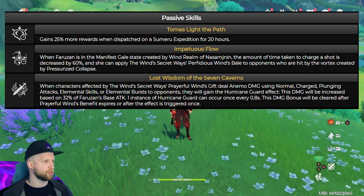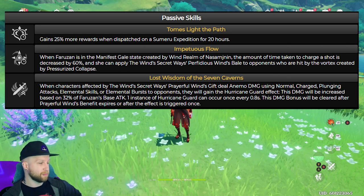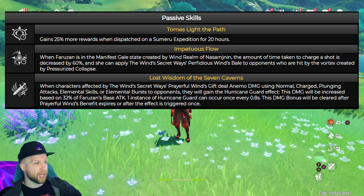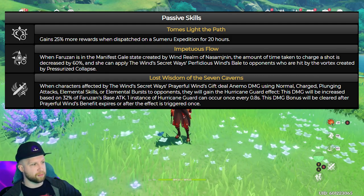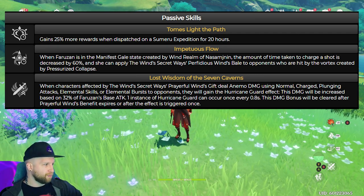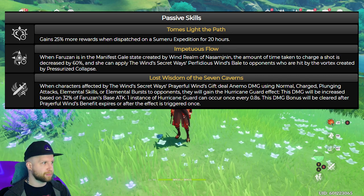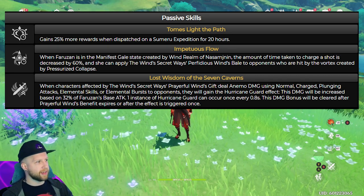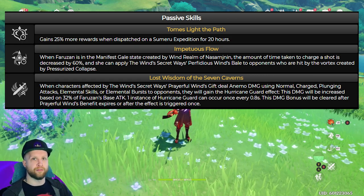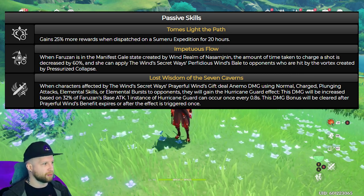Moving on to the passive talents: the first gains 25% more rewards when dispatched in Sumeru. The second is when Faruzan is in the Manifest Gale state created by Wind Realm, the amount of time taken to charge the next shot is decreased by 60%, and she can apply Perfidious Wind's Bale — the effect that triggers in the ultimate — to opponents who are hit by the vortex created by the Pressurized Collapse. Ultimately, you need to have your charged shots go off first, and then you can trigger the passive damage buff of your ultimate, just stacking damage on damage.